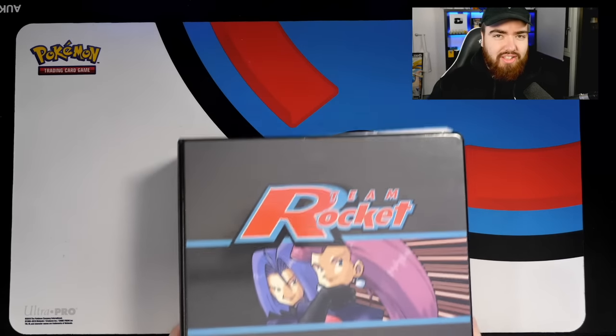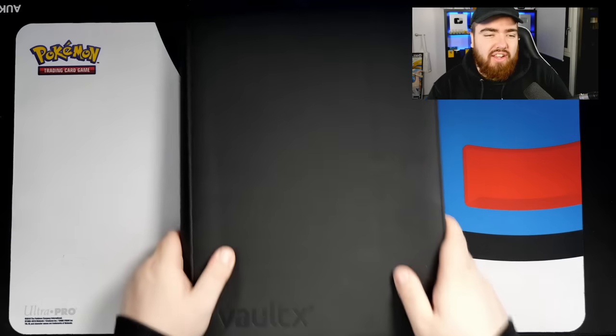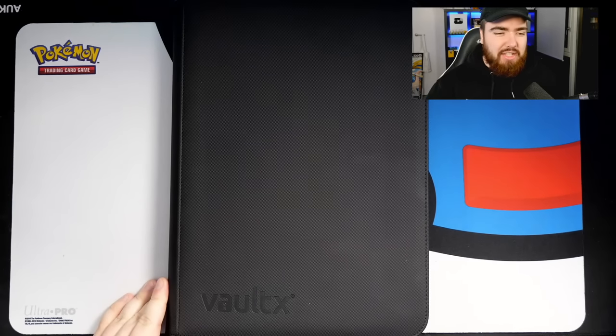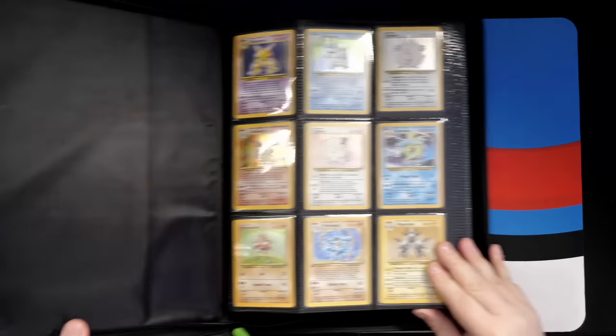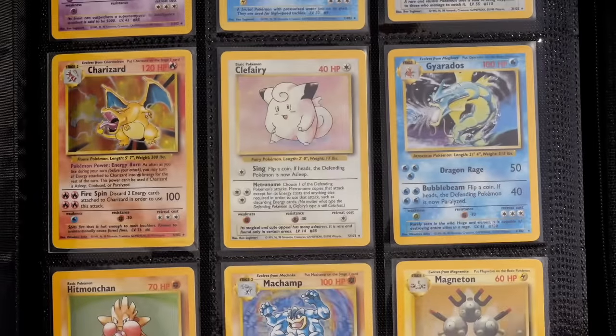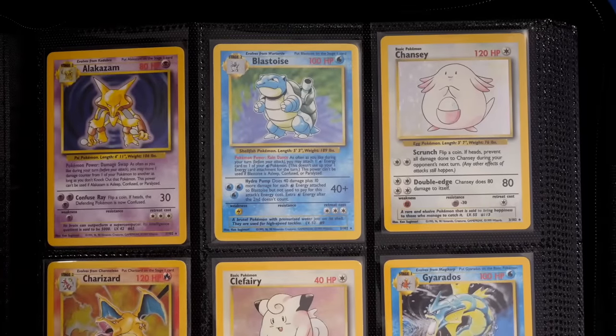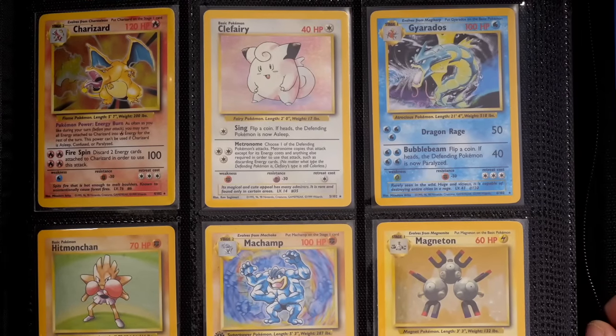Now let's get into the actual goodies — the Vault-X binders. Where else to start other than base set? In this binder we've got all the base set holos: Alakazam, Blastoise, Chansey, Charizard, Clefairy, Gyarados, Hitmonchan, Machamp, and Magneton.